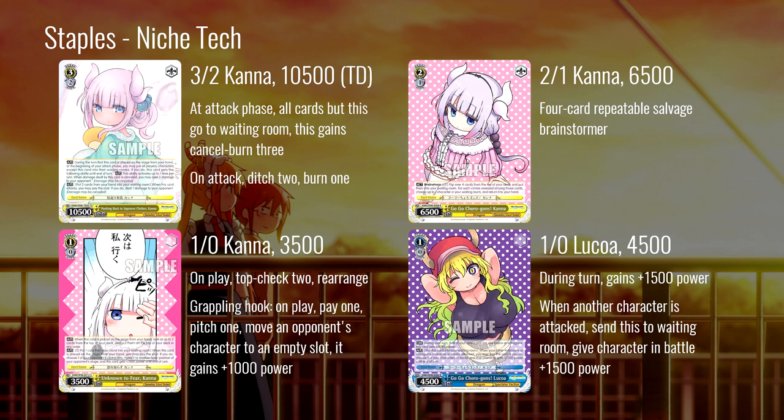And finally we have the niche tech. The three-two Kana from the trial deck: at the beginning of attack phase everything but this goes to waiting room, and this gains cancel-burn-three. You get to choose to do that, so you don't have to, and it also has an on-attack ditch-two burn-one. This card exists to mess with anybody trying to full-board some kind of neg-soul or anti-auto damage combo — it really messes with Seven Deadly Sins, really messes with like eight-bar Fate. If that's running around at your locals, you can tech this in as a one-of. Keep it in your sideboard as it were.